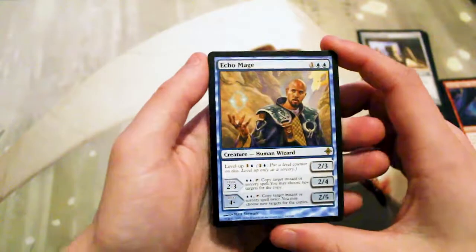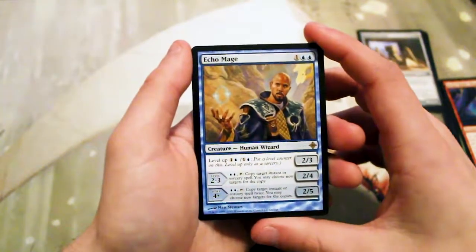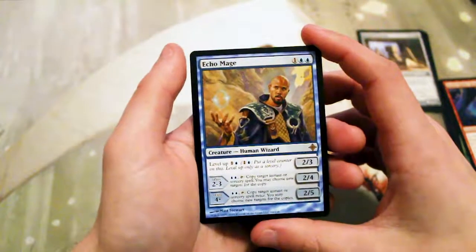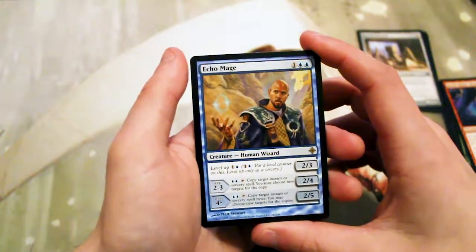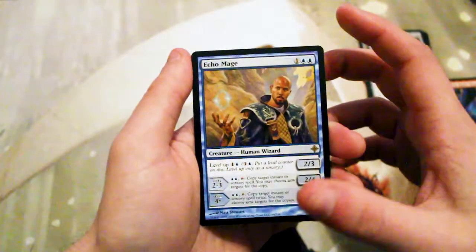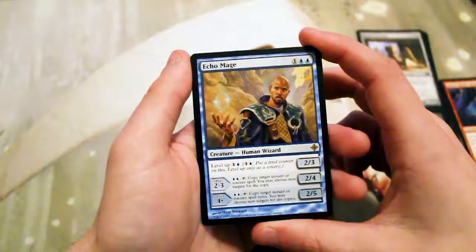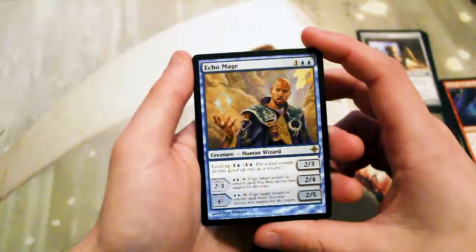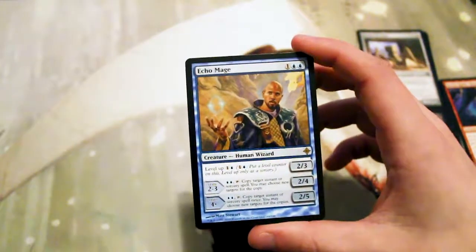Echo Mage costs 1 and 2 blue. This is a card that features the level-up mechanic. It is a human wizard. Originally it is a 2/3 with the ability to level it up for 1 and 1 blue. You can only do that as a sorcery, but if you level up between levels 2 and 3, it gains the ability for 2 blue and tap it — copy target instant or sorcery spell; you may choose new targets for the copy. It also becomes a 2/4 creature.